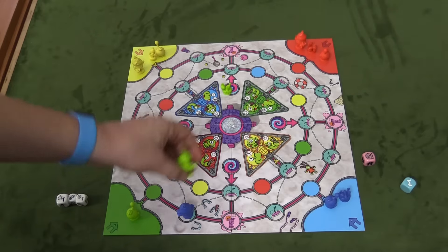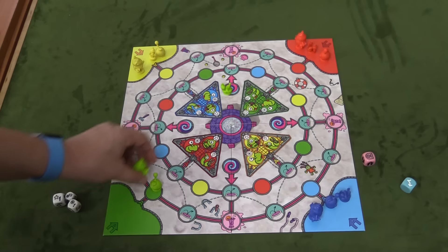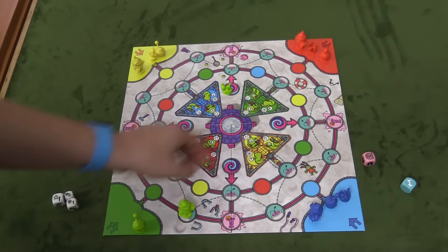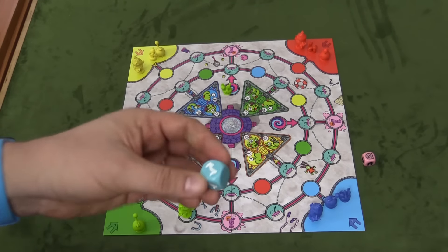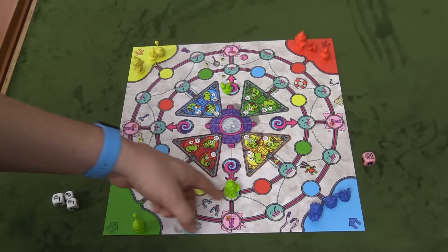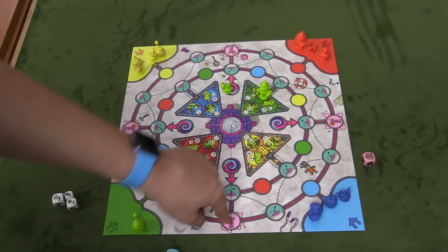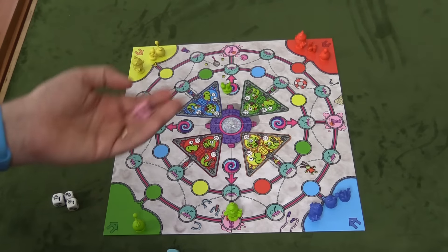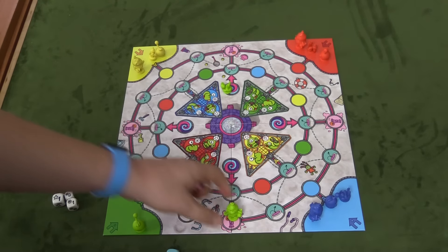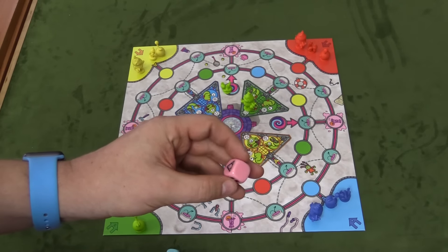If you land on somebody else, that person is sent back home — even if it's yourself. If you land on one of these bouncing portals, you'll roll this die, which has the bouncing symbol on three sides of it. You roll, bounce again, and keep doing that until you no longer bounce. But you could bounce all the way into your home area. If you land on the Space Yogurt — after which this game is named — you'll roll the Space Yogurt die. This one here sends you to the cockpit automatically. Some will send you home. And some will do pretty much nothing.